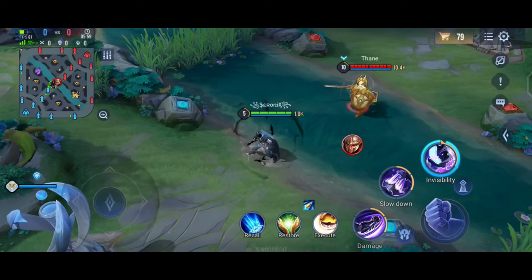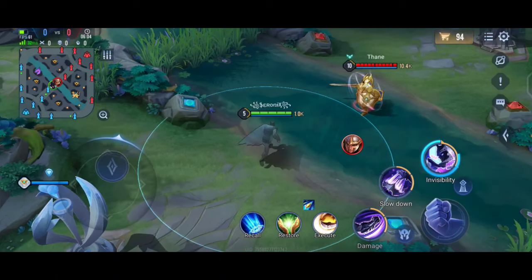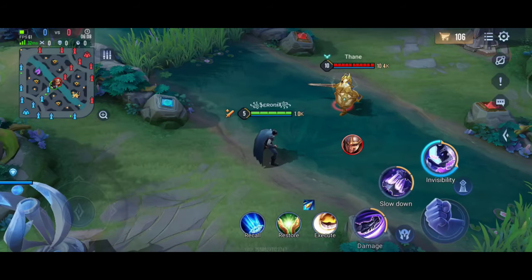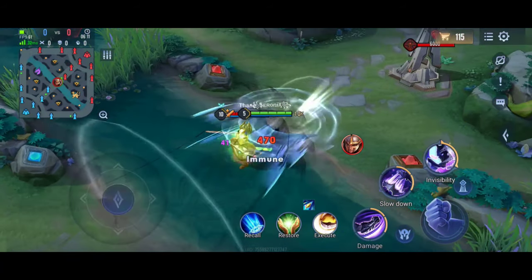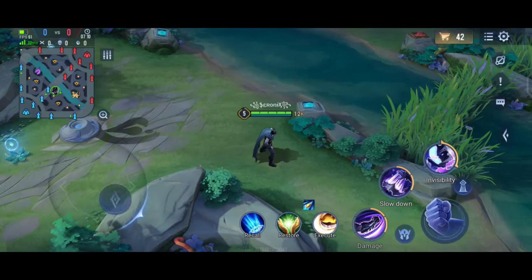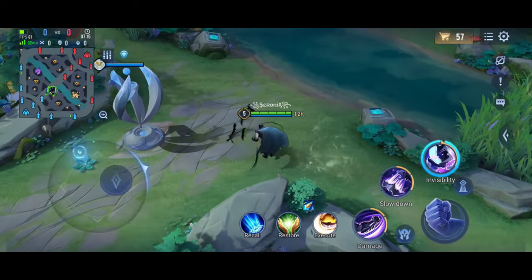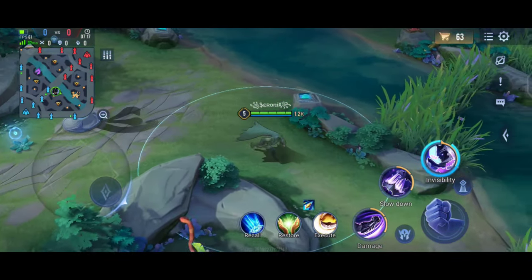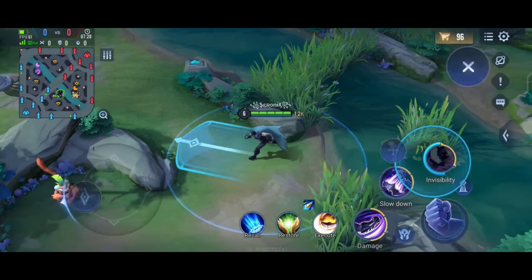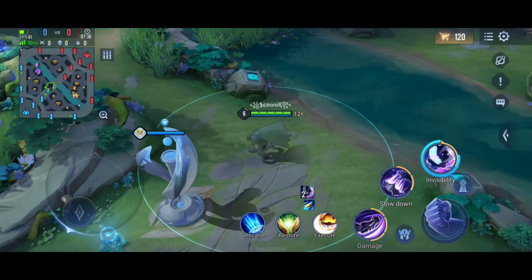During the second phase he is untargetable and immune to control effects, and after using it his attack speed also gets increased. When he goes near an enemy an eye indicator will appear over the enemy's head so they know you are nearby. There will also be an indicator shown for you. If you stay near an enemy for more than 3 seconds you will become visible. This indicator is also helpful for finding the number of heroes hiding in a brush.